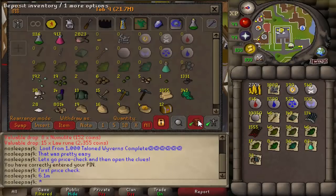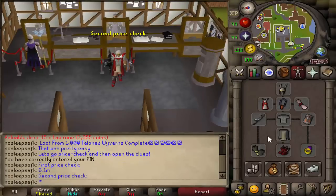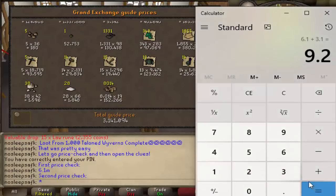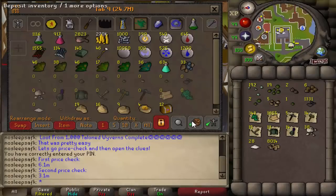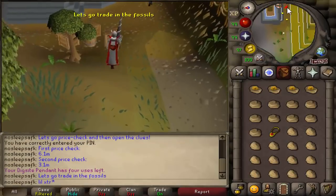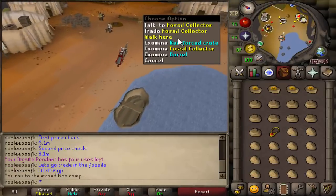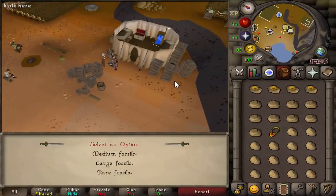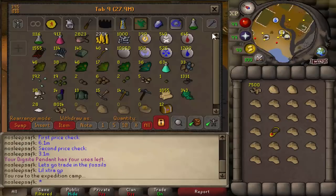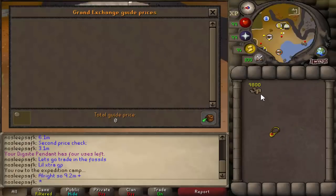The second price check covers all the spores, seeds, some alchables, nummulite, and a decent amount of teak logs — coming out to just shy of 3.1 million. That's about 9.2 million overall in normal drops. After trading in all the Small, Medium, Large, and Rare fossils to the Fossil Collector right outside the bank, we ended with about 9,800 nummulite, which rounded up is about 200k extra GP — bringing us to approximately 9.4 million from 1,000 Talon Wyverns.